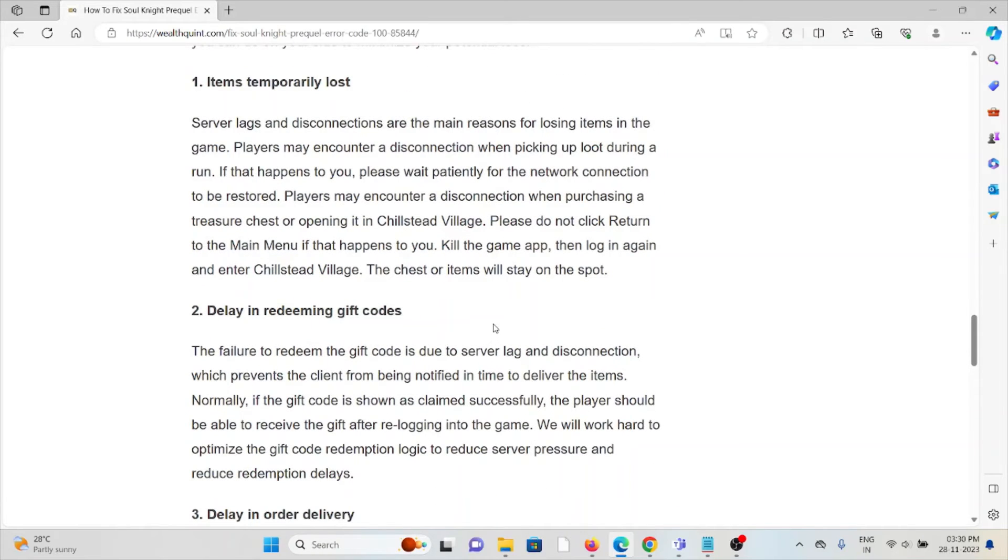The second method is about delaying the redeeming of gift codes. The failure to redeem gift codes is due to server lag and disconnection, which prevents the client from being notified in time to deliver the items. Normally, if the gift code is shown as claimed successfully, the player should be able to receive the gift after re-logging into the game.